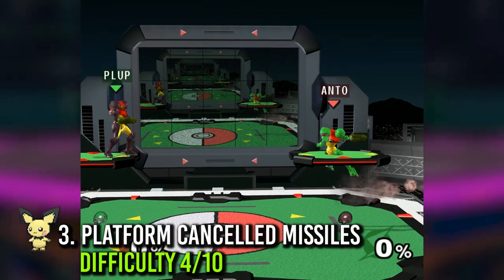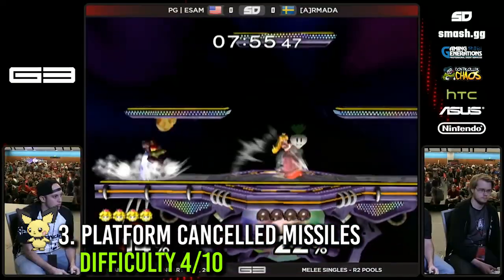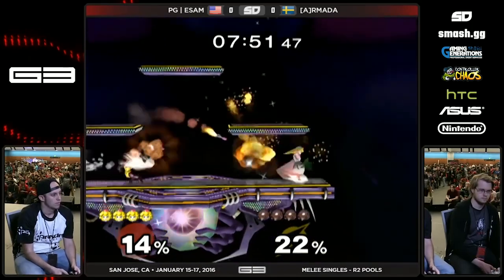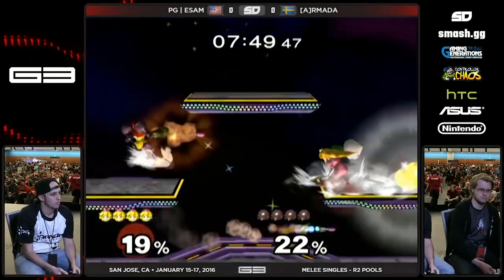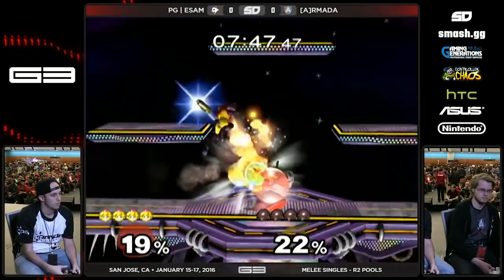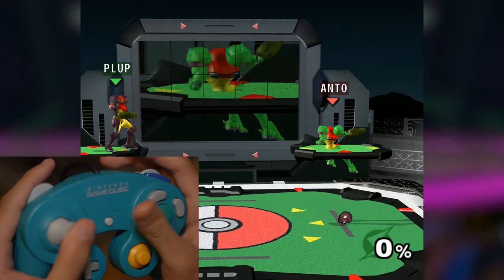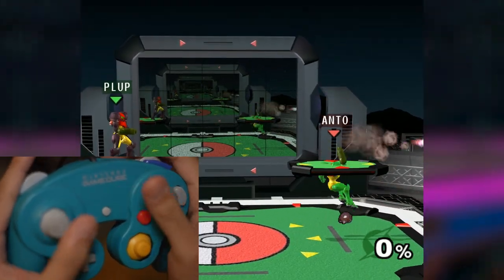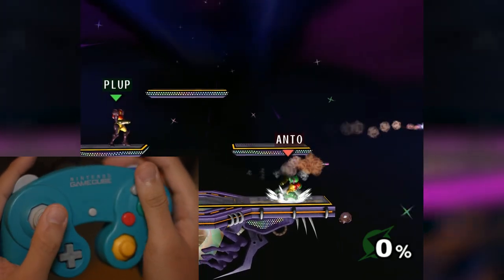Number 3: Platform Cancelled Missiles. Landing with Samus' missiles will cancel all of the normal lag of doing one on the ground, so Platform Cancelled Missiles turn her slow projectile into an insanely overwhelming one. On Yoshi's Story and Stadium, you can simply short hop to cancel them, but on Battlefield and Dreamland you'll have to time a very fast double jump in order to land as soon as possible.